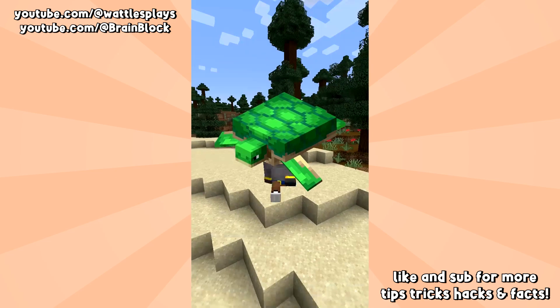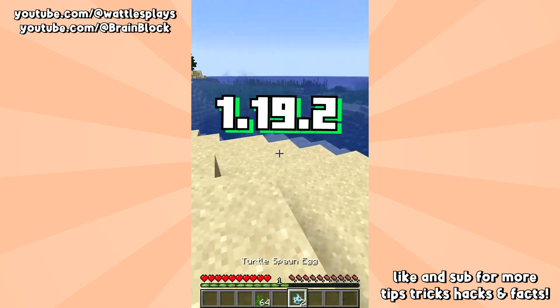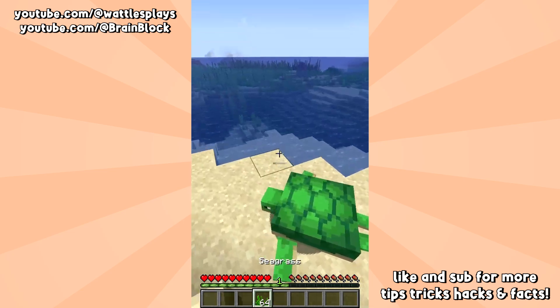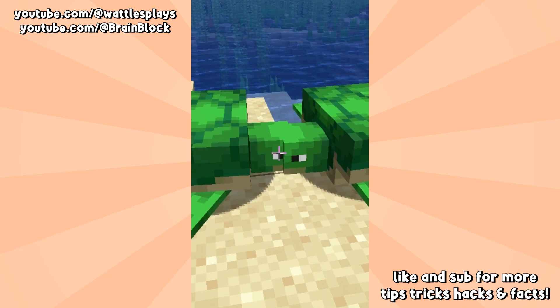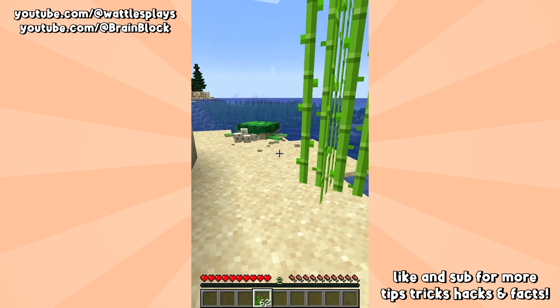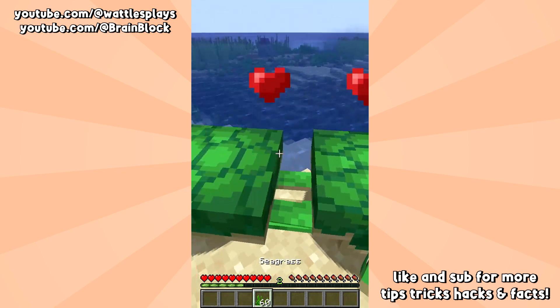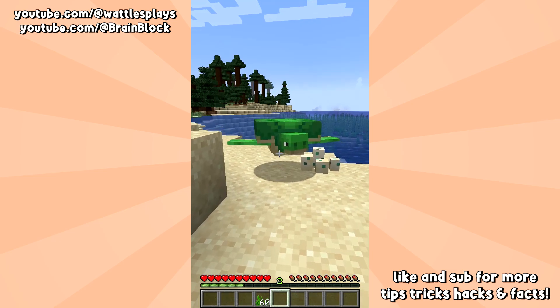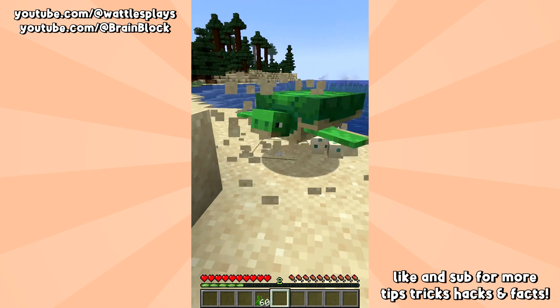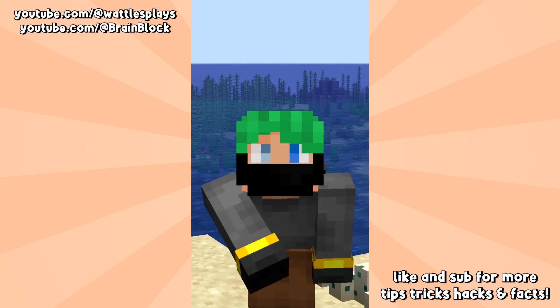Here's a quick turtle life hack. You need to be in Minecraft Java 1.19.2 — take advantage of this bug now because it's going away soon. Find two turtles, give both turtles seagrass, and let them look at each other romantically. Give it a minute and one turtle will lay eggs. Then give more seagrass to the other turtle — the one that didn't lay an egg. After that, the turtles will actually breed again right away, and the turtle laying eggs will keep doing it.